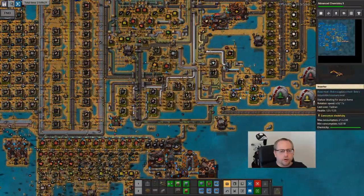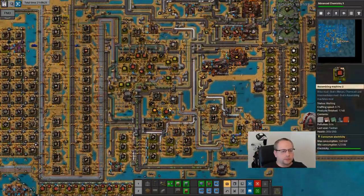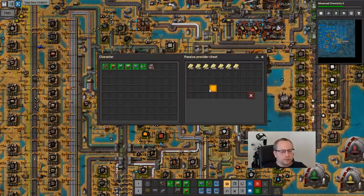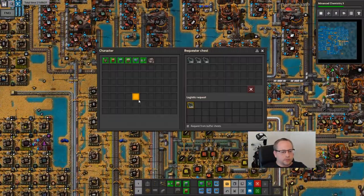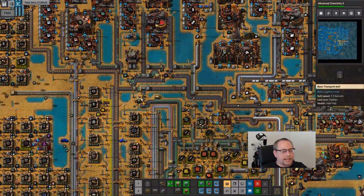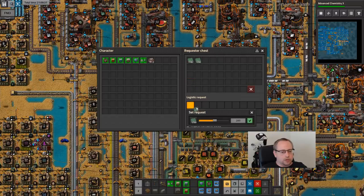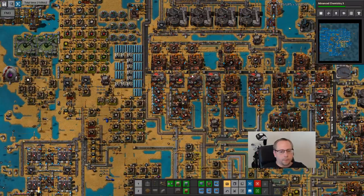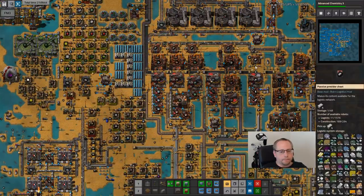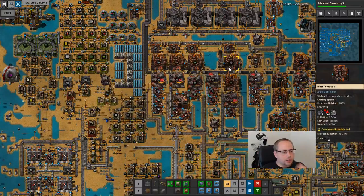Blue science is really suffering from lack of green circuits. It has solder though, so you can request some tin. Not that you need it right now. I have some silicon ingot still - impressive.